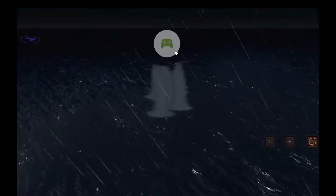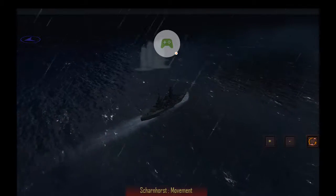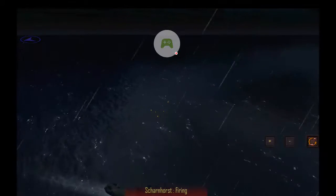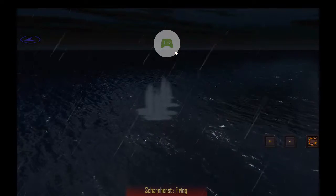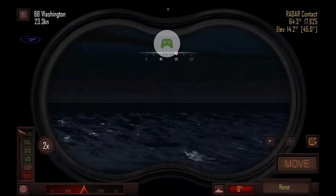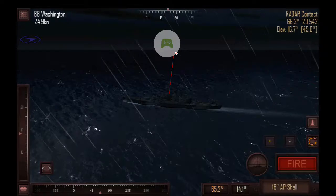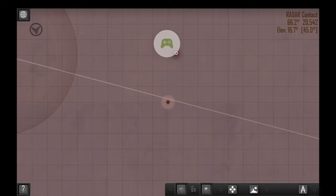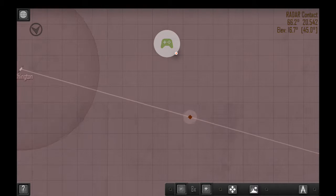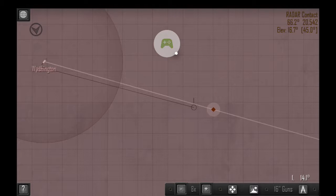And then we miss horribly, as always, on the first shot. Now Scharnhorst is steaming at very high speed. He also missed horribly. Now I'm going to check his speed — he's steaming at 25 knots and I'm going at about 1 knot. Take advantage of the tactical map which you can use. Look at the splash history — the first shot you made is quite ahead of the ship.